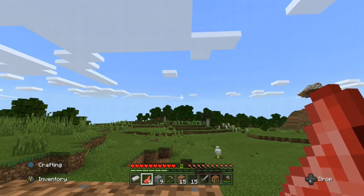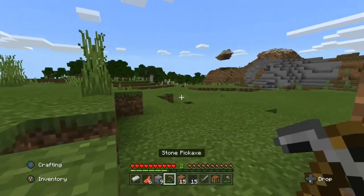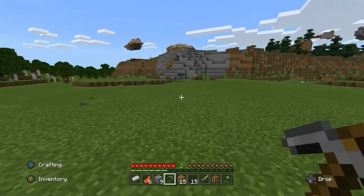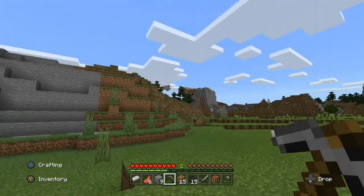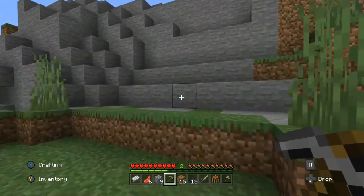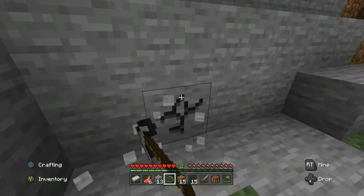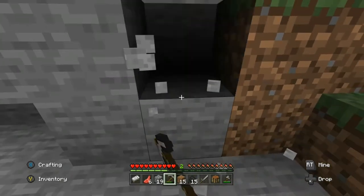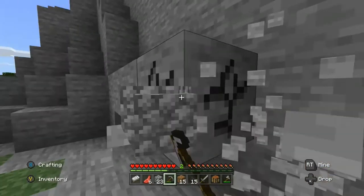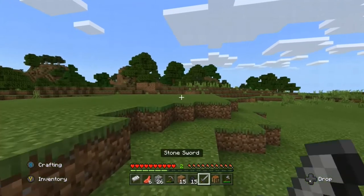You'll eventually need to collect seeds and other types of food. Be careful when mining in extreme hills or mountains — there are monsters called silverfish. If you mine one piece of stone, some of it could break and these little wriggly monsters come out. They're so annoying. 26 cobblestones seems enough for me.